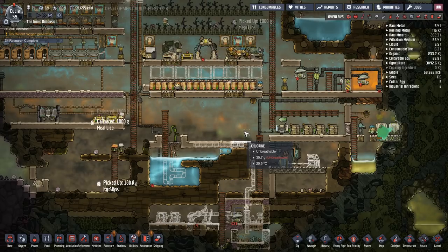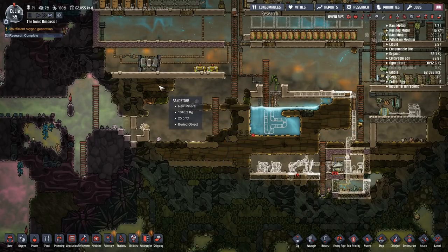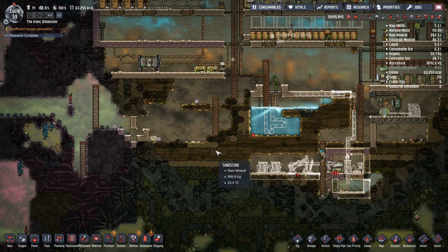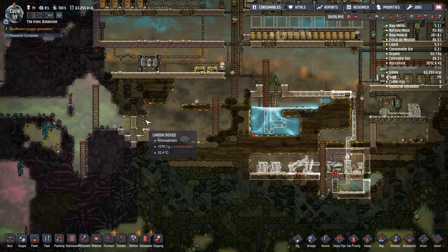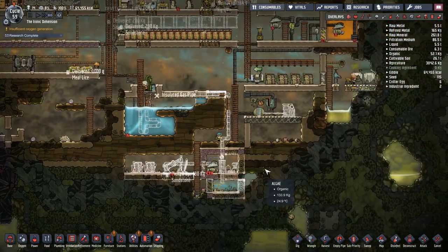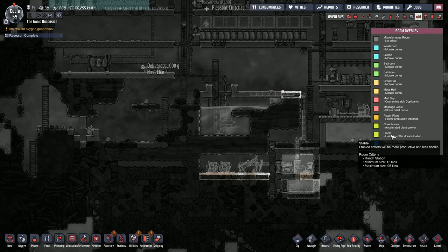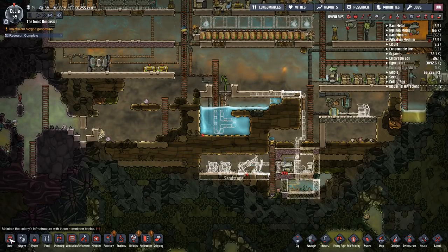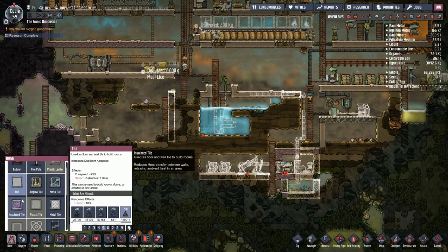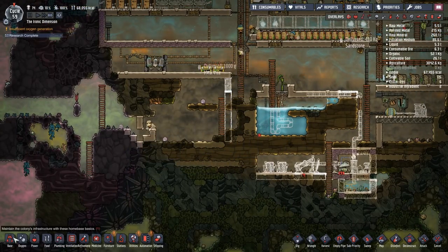We're almost done with research and then I can destroy the research stations — which again saves a lot of heat, energy, and duplicate time. A hatch stable should go next to the pitcher pump. Size-wise it's not going to be that big, but that's probably okay. The eggs are even conveniently placed. We'll just put a door on here to try to keep the hatches contained.